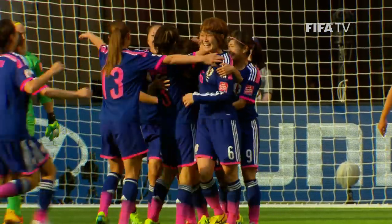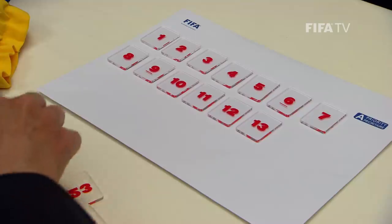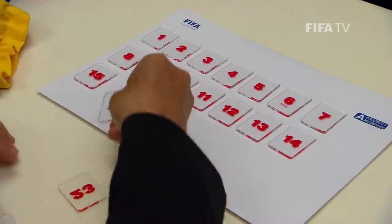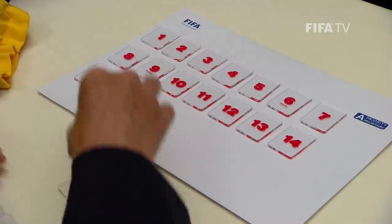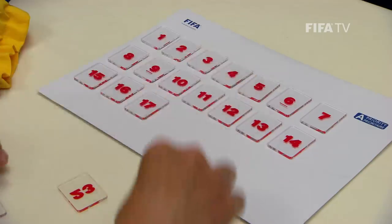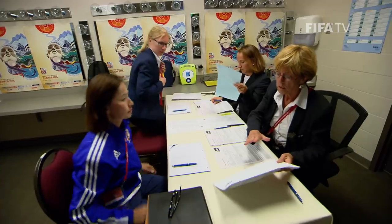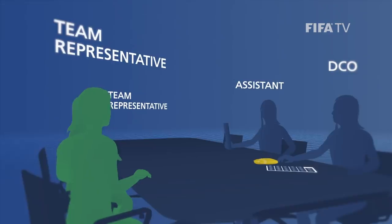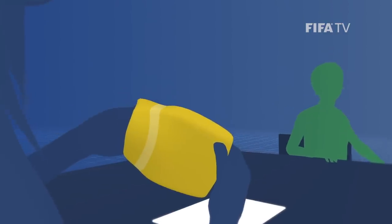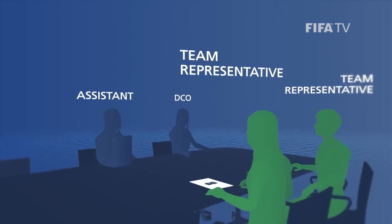In the case of a random drawer, two sets of tokens are needed, numbered 1 to 23. The number of each token represents the number of a player on the team sheet. The teams are divided into team A and team B. In the 75th minute, the doping control officer, the assistant and the representative of each team meet in the doping control room for the drawer. The tokens are poured into a bag and either the DCO or the assistant picks out two tokens per team at random. Either team can be drawn first.